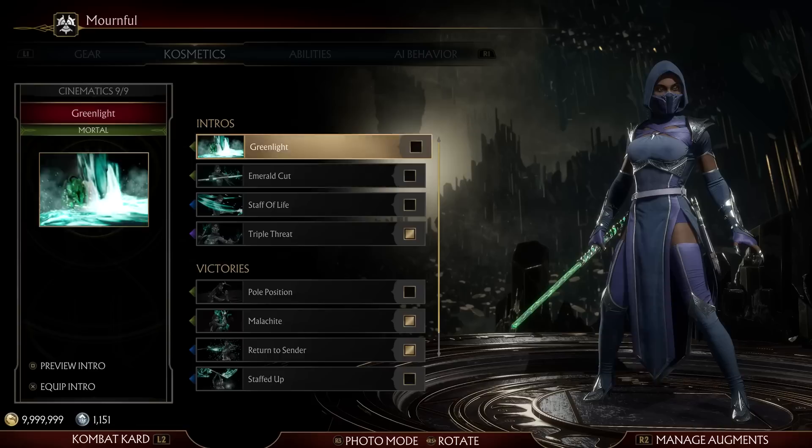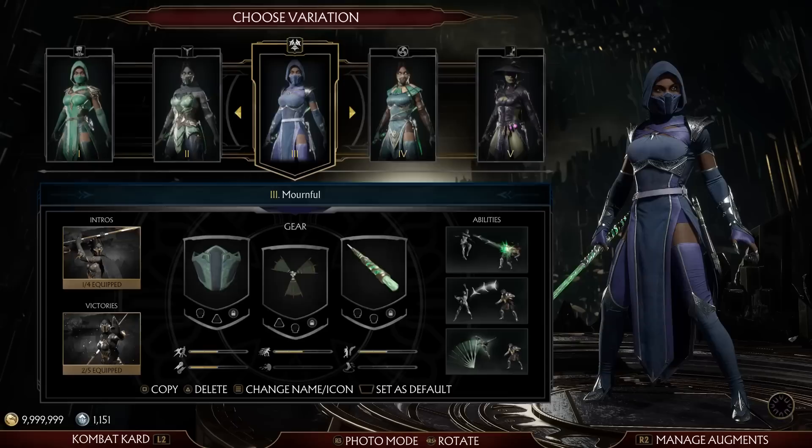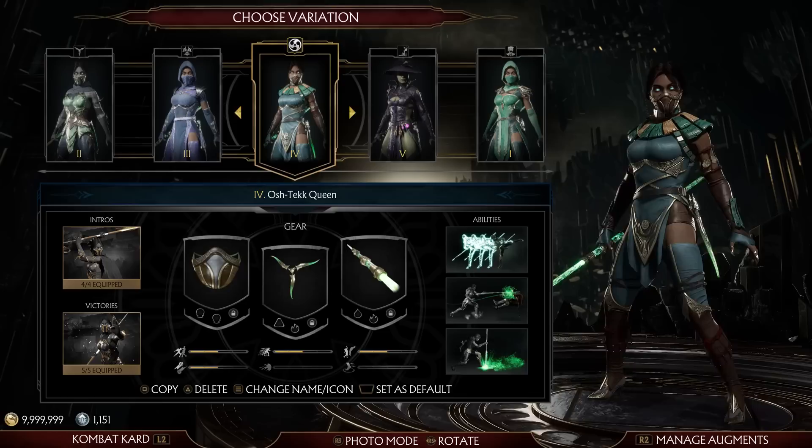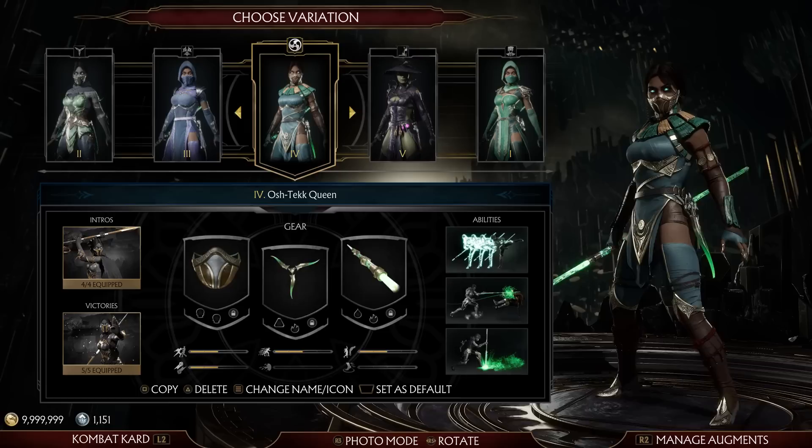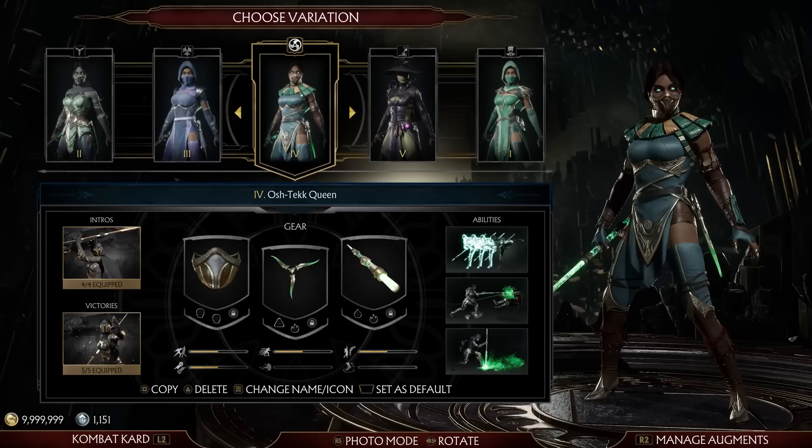Mournful is Jade dressed in blue to honor her friend. She can't use a fan, but this one is very similar to Kitana's fan, so I wonder if that was the intent. Her intros and victory animations emphasize the fan rather than the staff. Then we have Oshtek Queen — this is just her when she's married to Kotal. It's a decent skin, although I find it suspect that this is the one out of that set of four Oshtek characters where the only one to not have toes exposed is the woman. Three men, one woman — only the men get it. Come on, guys.